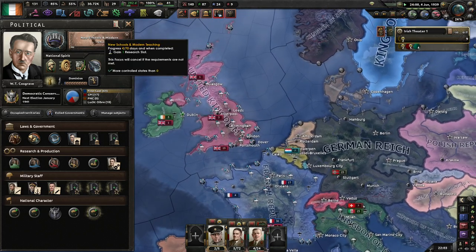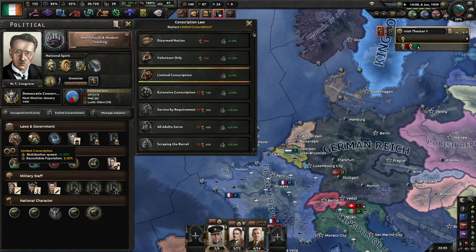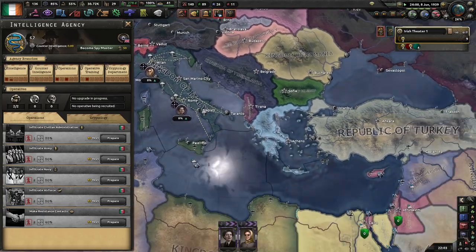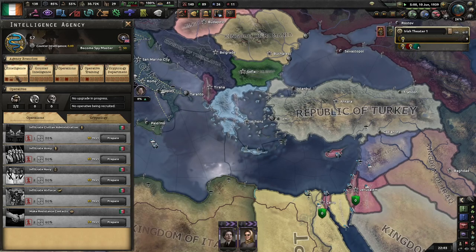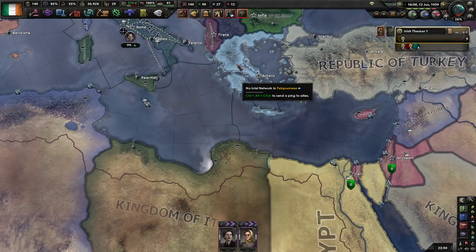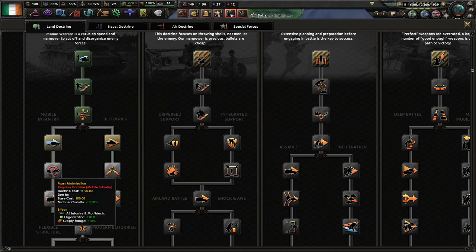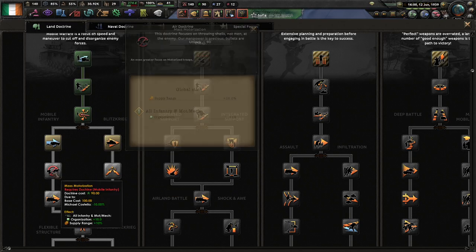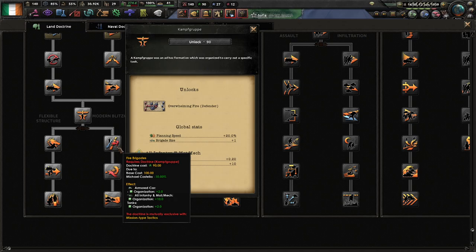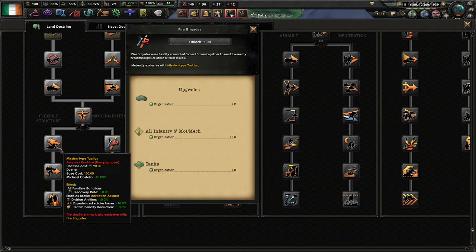I think I might just need to start saving my political power. I'll go with extensive conscription for the economy. Another supply hub would be really handy. I'm going to go down this mobile infantry doctrine path here because the other options aren't any use to me, especially since this one increases supply range.